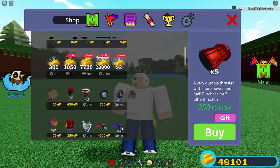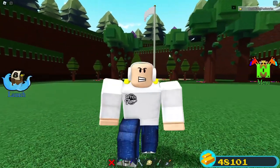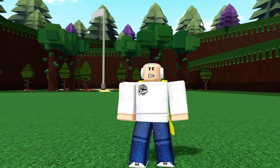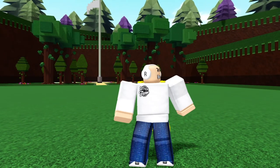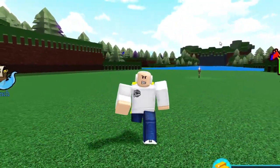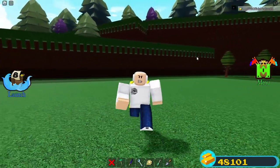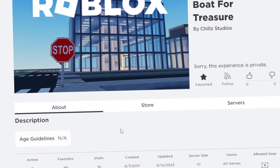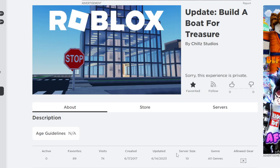I'm honestly curious what item is going to get removed from the shop next. What if they remove the purple jets from Build a Boat — that would be a devastating day. Items can be removed or added at any point. We actually have a July update ahead of us, so we could be seeing some new items. The testing server has recently been updated for Build a Boat as well, and it was actually updated today as I'm recording this video, which means something is going to be dropping very soon.